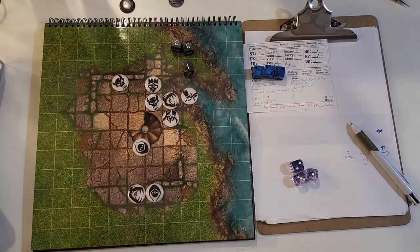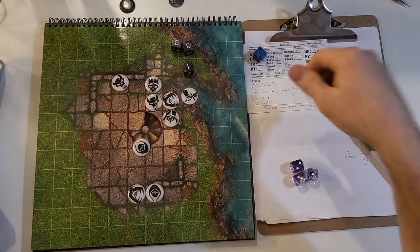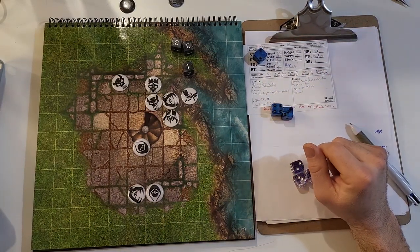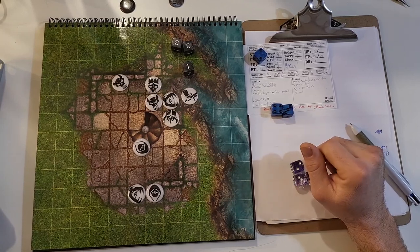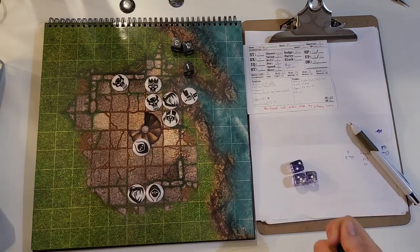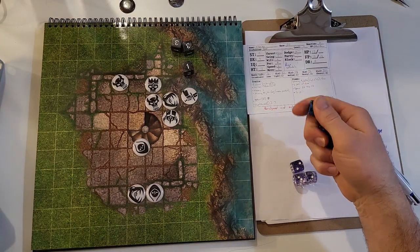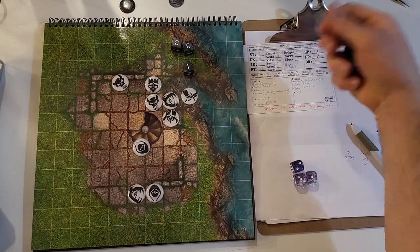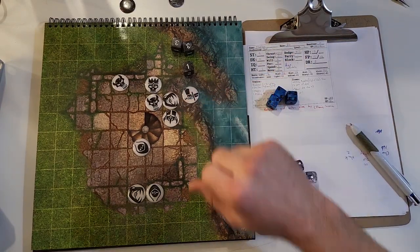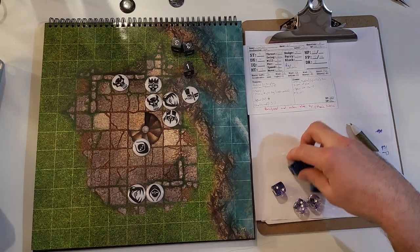Down here we've got the fighter splashing around in the water. He took 2d6 damage from the fall, but he's wearing heavy plate with a damage resistance of 5. He rolled a 7, so he only takes 2 from the fall. But he is in the drink, so he's going to try and swim. He's got a swim skill, but he's in heavy plate — I'm making a call as game master — minus 4 to swim. His swim is down to 8, needs an 8 or less, and he does it. He swims enough to grab the rock. He took a little damage from the fall, but he's just wet and embarrassed at this point.